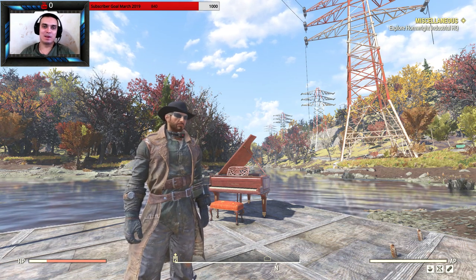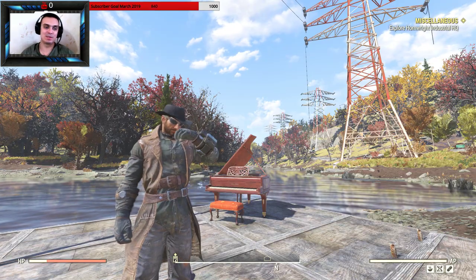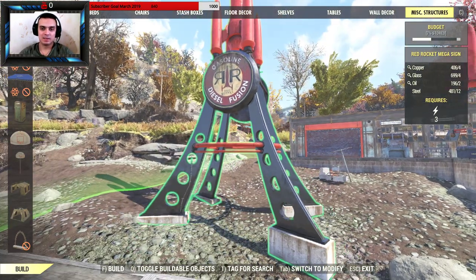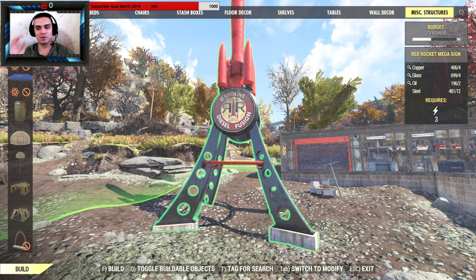Hey, what's up Z-clan and everybody else! Welcome to my Fallout 76 item shop camp items video. Today we're gonna take a look at the Red Rocket Mega Sign — I already bought it.